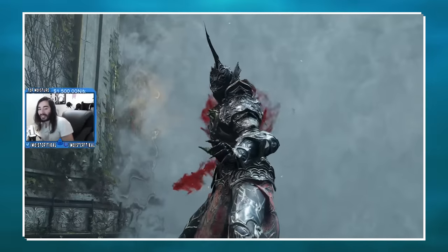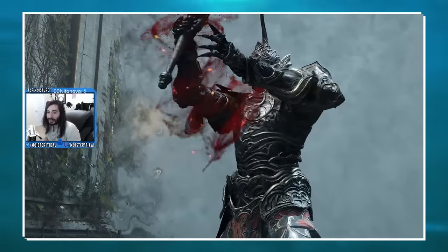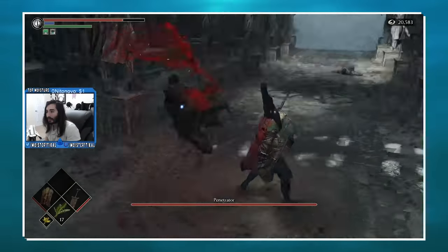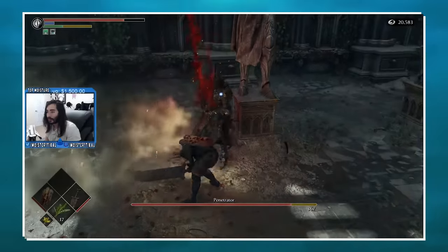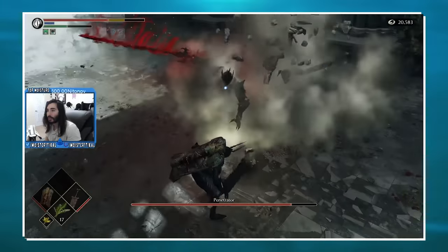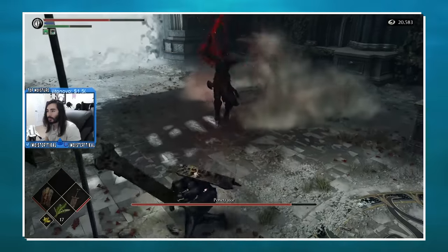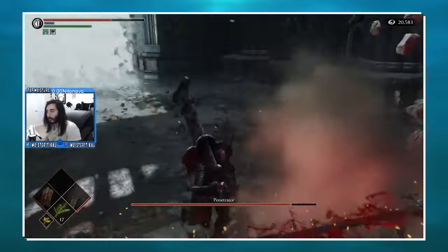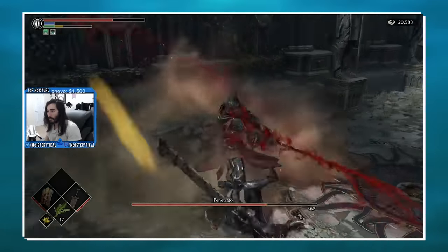In addition to that, the hitboxes can sometimes be absolutely nonsensical. A boulder will get thrown at you, the boulder completely explodes, and then you walk over the little rubble and take full damage as if you just got blasted by it, even though it had already exploded. It's already phasing out of reality, but there are still fragments of stone and it does full damage to you.